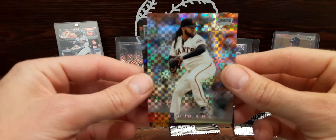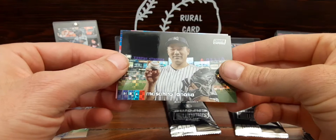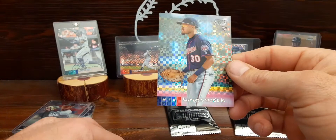All right, here's our x-fractors and these are just incredible - look at the shine on those. We've got Johnny Cueto, Will Smith, Masahiro Tanaka, and Lamont Wade. Looks like a first baseman there.